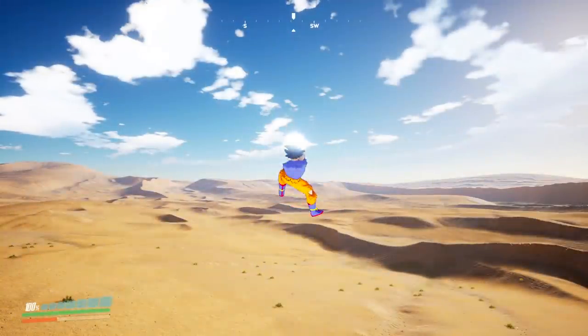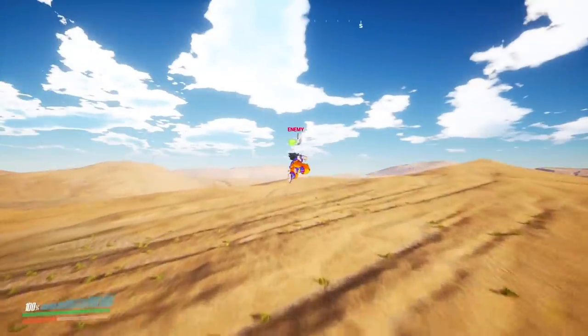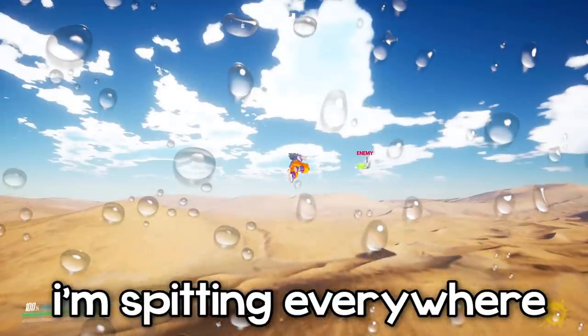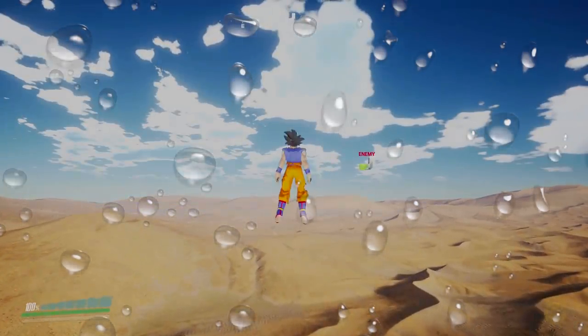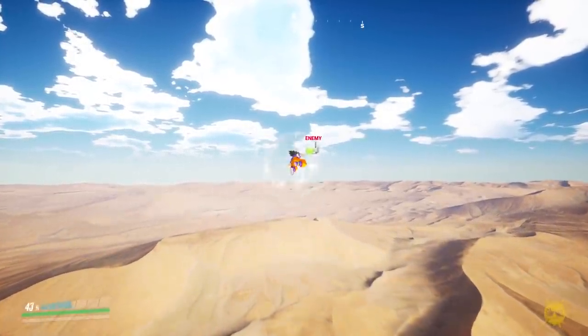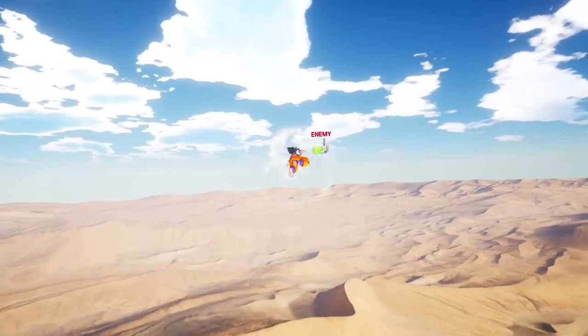Kamehameha! There's an enemy. I believe you can fight in this game but I don't know the buttons. Spacebar is to vanish — I'm zipping everywhere. I'm not sure if one person made this or if it was a team, but whoever made this is so good. Make this an actual game.